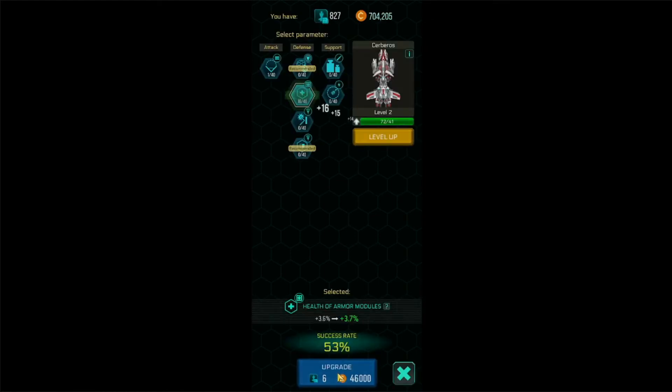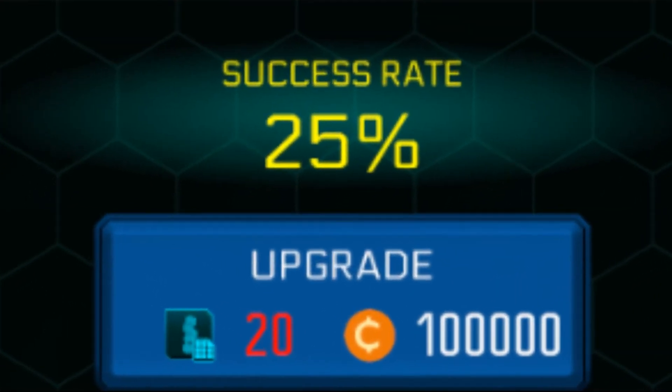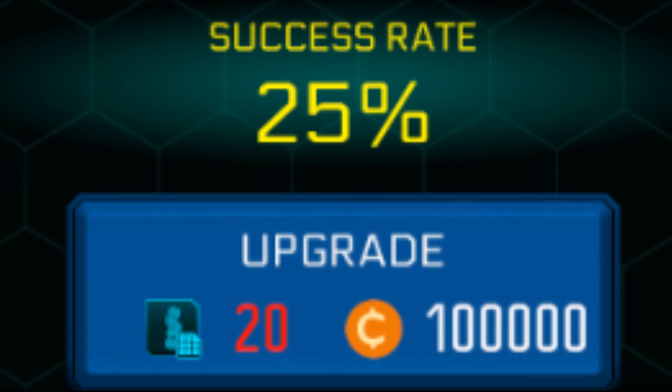Another messed up form of RNG in this game is ship upgrades. You have no way to increase your odds, so you end up throwing away hundreds, if not thousands, of blueprints and credits just trying to get a couple of successful upgrades. The odds get so low it makes you question: did I really just spend all this time to get all these blueprints, all these credits, just to throw them all away at a small percent chance to upgrade this little tiny bonus just one time?